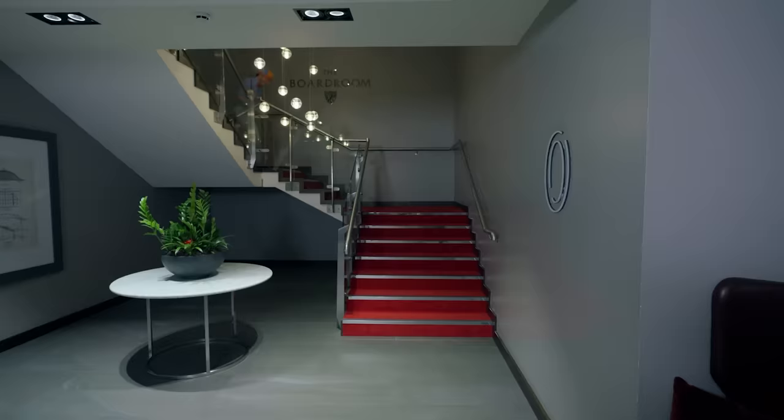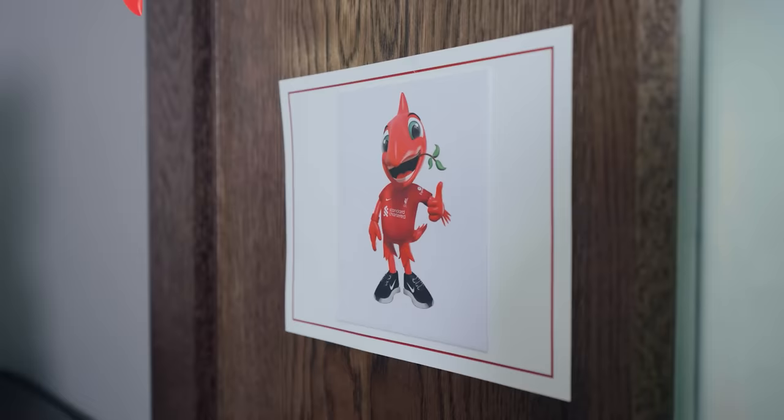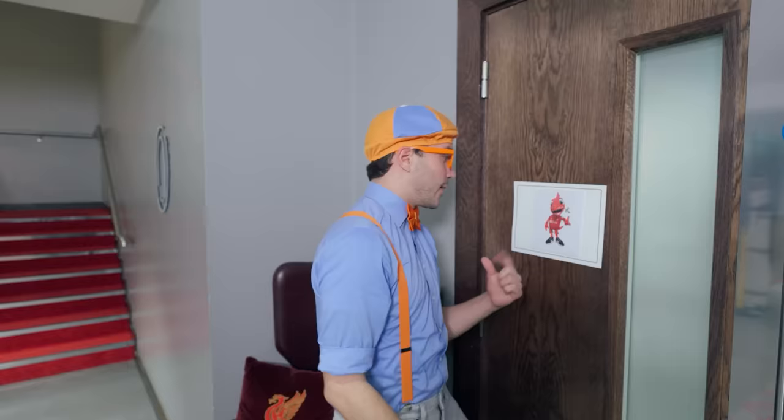Well, I don't see Mighty Red around here. Hmm, but maybe he left us another clue — keep your eyes open. Do you see any clues? You see a clue? It's behind me? Whoa, there it is! Check it out — Mighty Red! It looks like there's another letter. Let's see what it says: 'Go through these doors and pass by the trophies. You'll be close by. See you soon! From Mighty Red.'